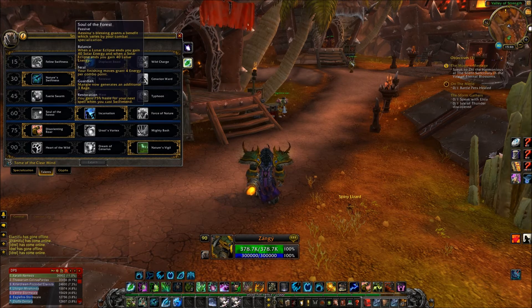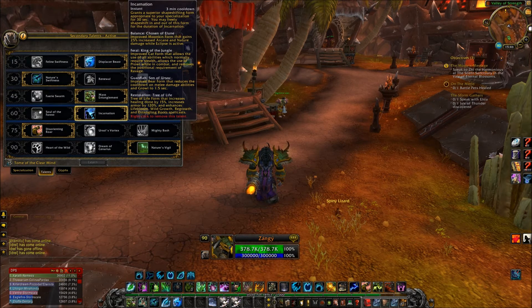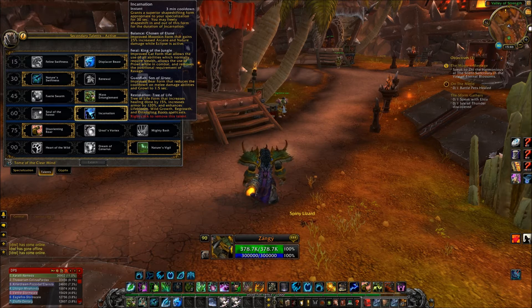We go to level 60. We have Soul of the Forest — in Resto you gain 75% haste when you cast Swiftmend, which has a 13-second cooldown, but once you cast one spell the haste is gone, so I don't think it's very useful. I go with Incarnation, and I think every single Resto Druid goes with this — it would be very rare if they didn't. We also have Force of Nature, which summons treants that heal nearby allies for about 10k every 3 seconds. It's cool and has a low cooldown, but it still does not beat Incarnation. Definitely choose Incarnation at level 60.